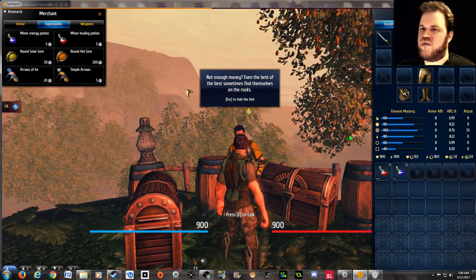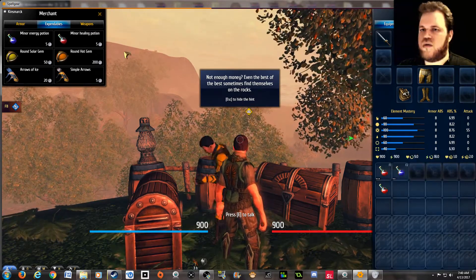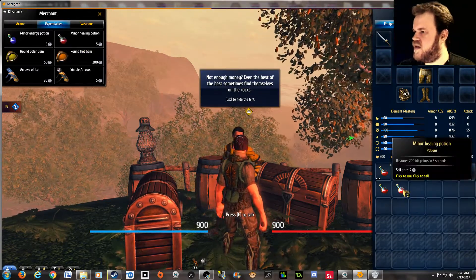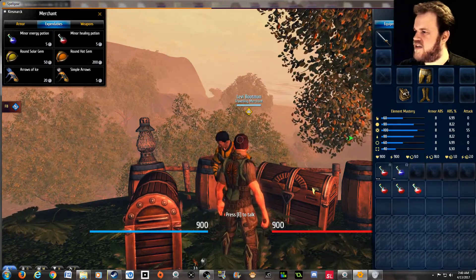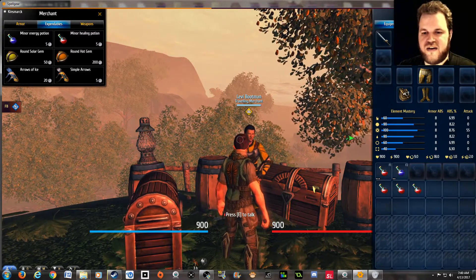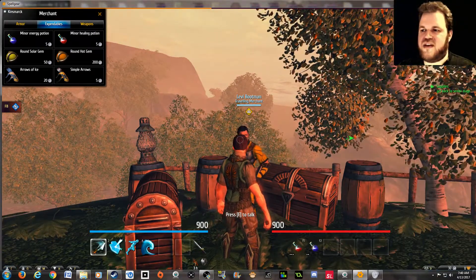So the guy tells me to go get more health potions, and then apparently I do have money for them. How much have I got? I'm trying to eye my menu like a hawk to see if anything changes. I can't see any numbers moving. I'll just assume that's enough for now.